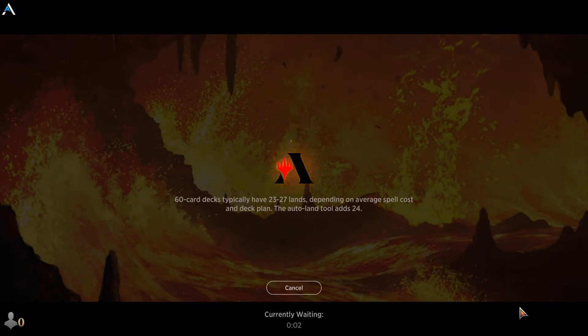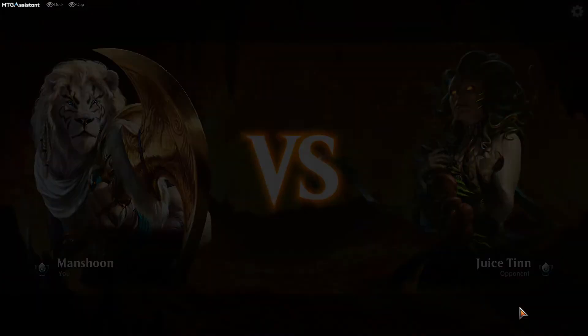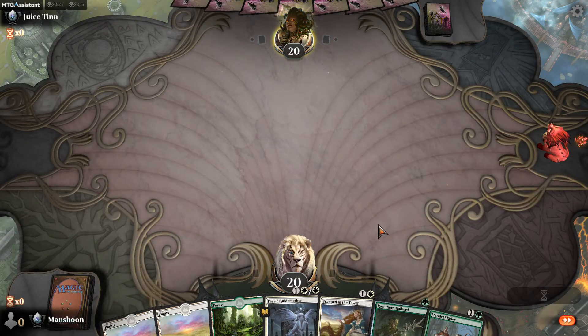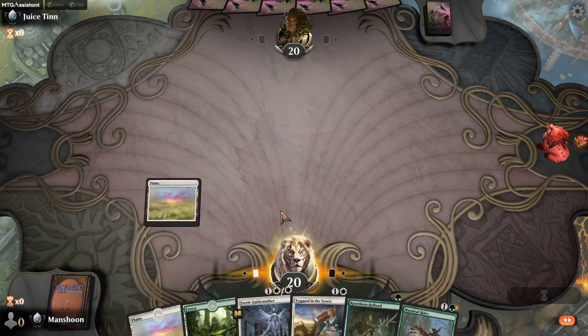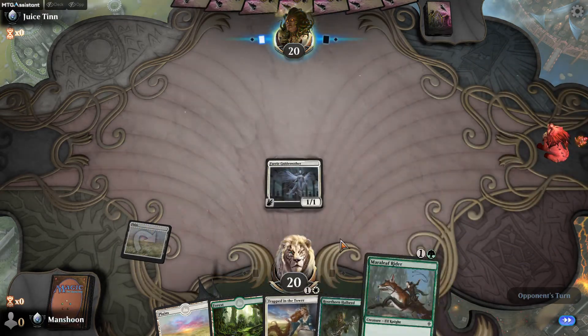Feeling pretty solid about this deck. This hand actually looks great. Do I play the Fairy Guide Mother and then just hit it with a Rosethorn Halberd and start hitting for three on turn two? I think so. I don't know what our opponent is playing here, but I have a removal spell and another follow-up creature. Blue — oh wow, that could have been bad. I think I should just keep widening the board out instead of playing behind the Halberd.